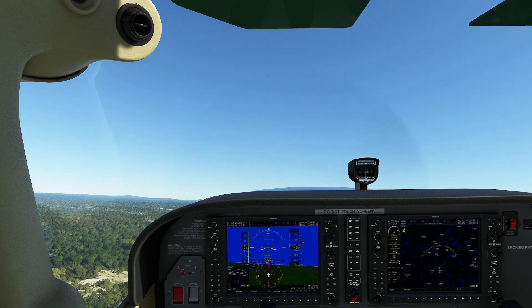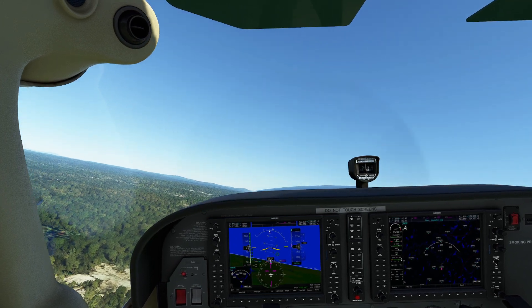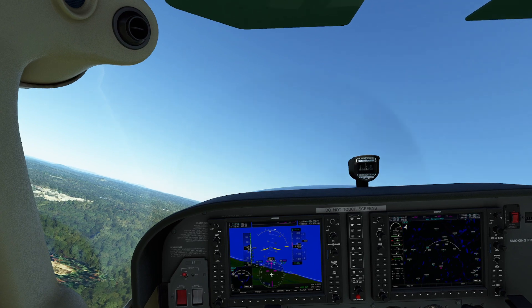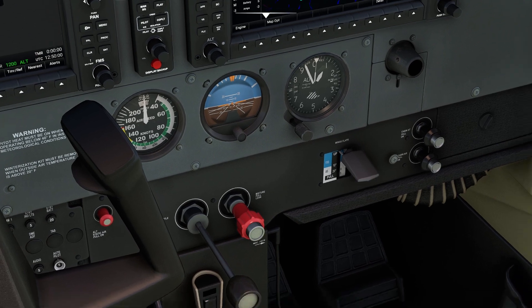Some of you are thinking: is that runway really that dangerous? It kind of is, believe it or not — it's in a valley, and the other direction is even sketchier. Now, you might be asking: is there a safer way to do that? There actually is. The safer way is to bring in our friend, the flaps.